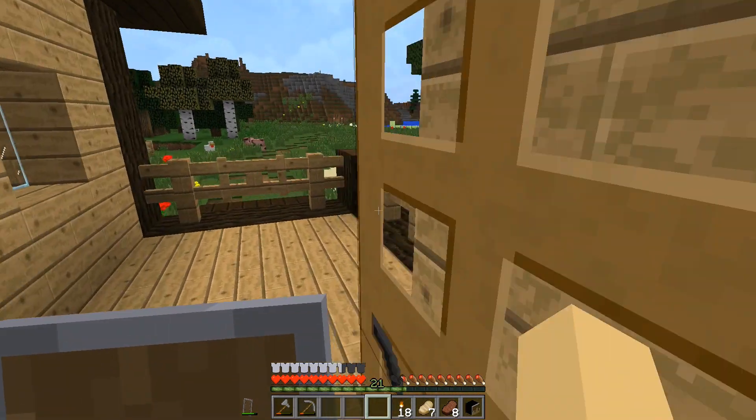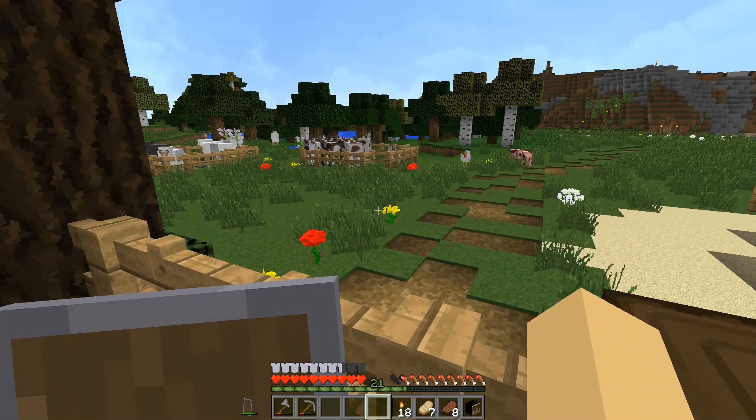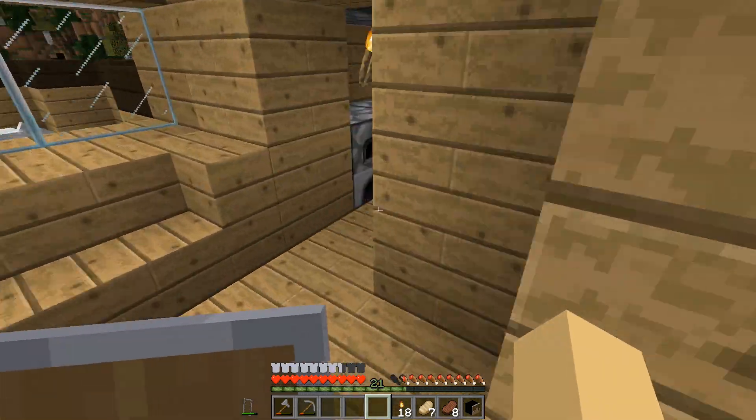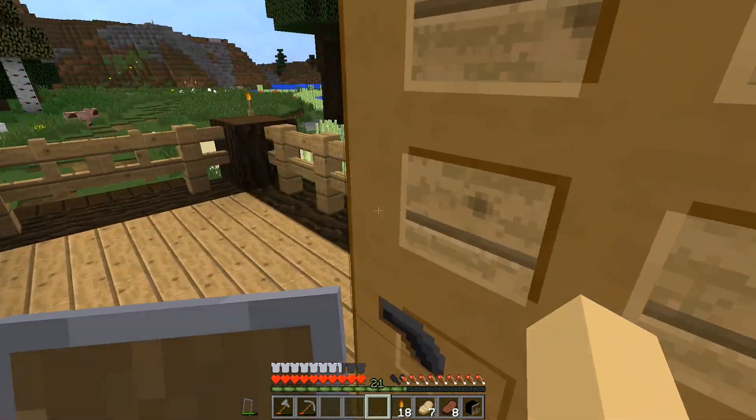My goal next time on the next episode - we'll open a little portal to the Netherworld and get some glowstone and make our enchanting room look enchanted. Alright.